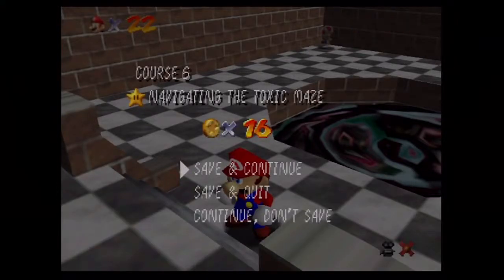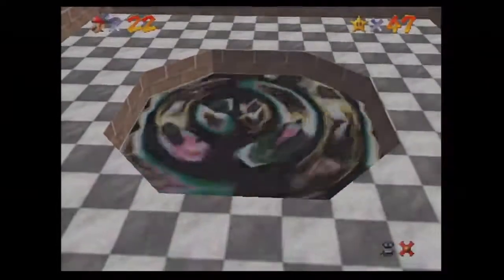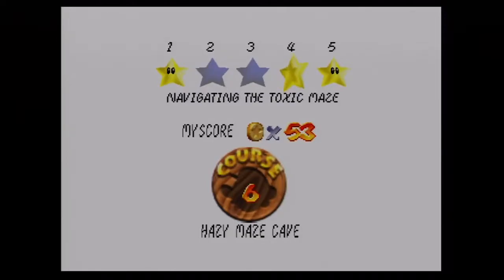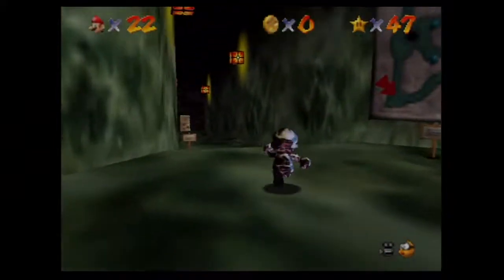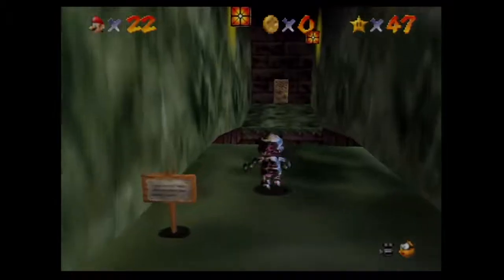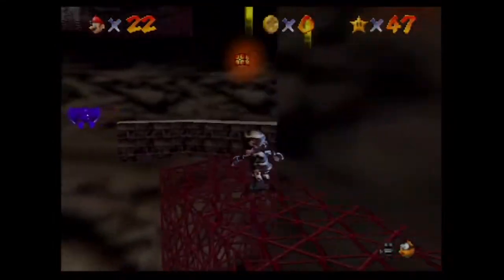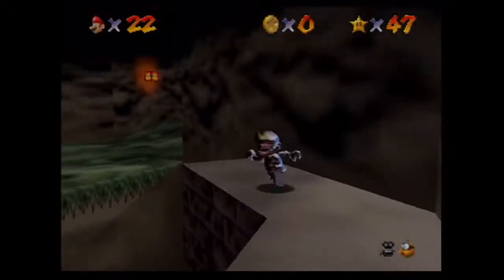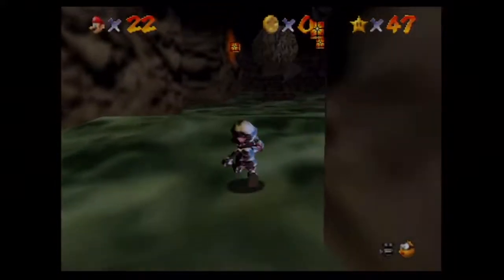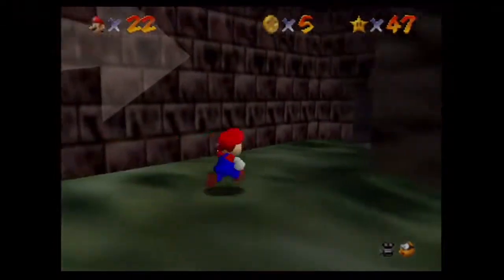Navigating the Toxic Maze is probably one of the most tricky stars to get. When I first played this game, that star was just the big one that took forever to find — I had no idea about that path up there. We're going to go this way now. I don't care if I'm going out of order — I'd rather just go for the stars I can easily get, and that's just the way I play this game.